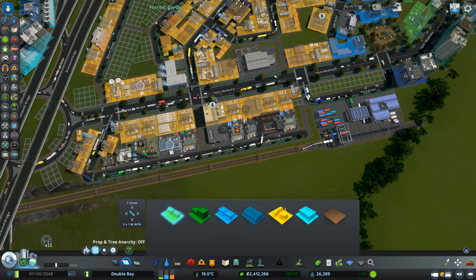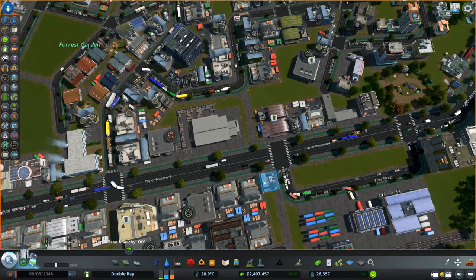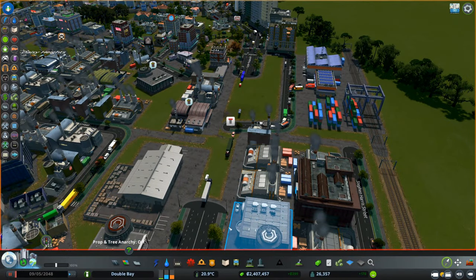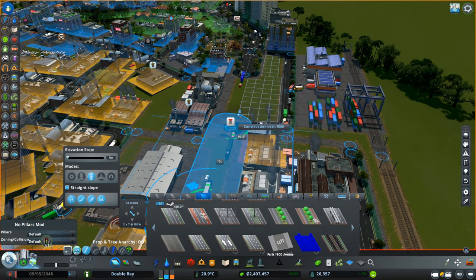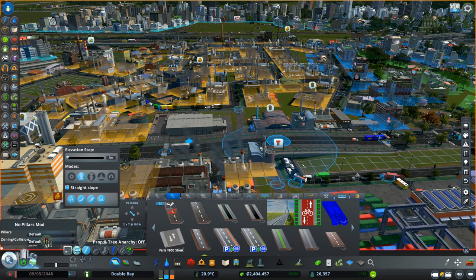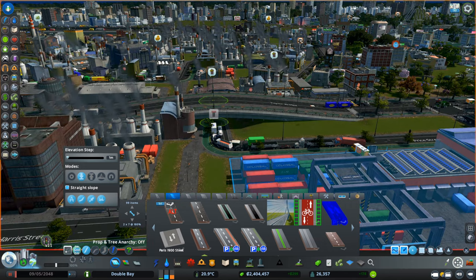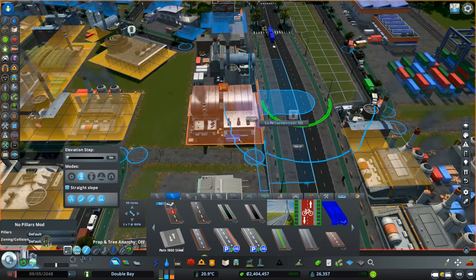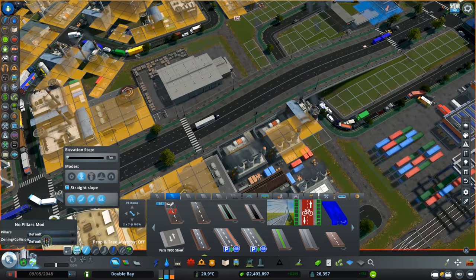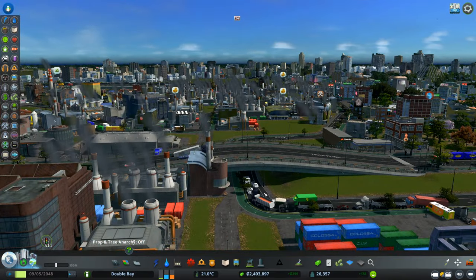The second issue is this specific road is very busy because there's only one way out and it goes straight into a roundabout. I removed a few of the industrial buildings from there. I'm also not connecting the cargo train exit directly into that major route since that was causing a lot of issues. Instead I'm routing it underneath to make sure trucks from this area have a way out.